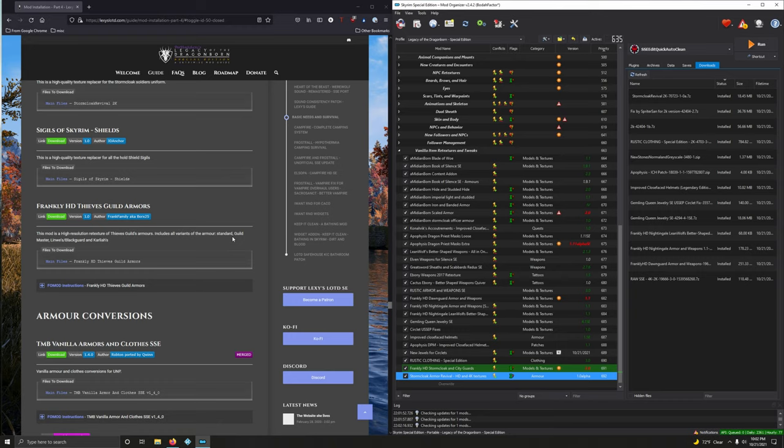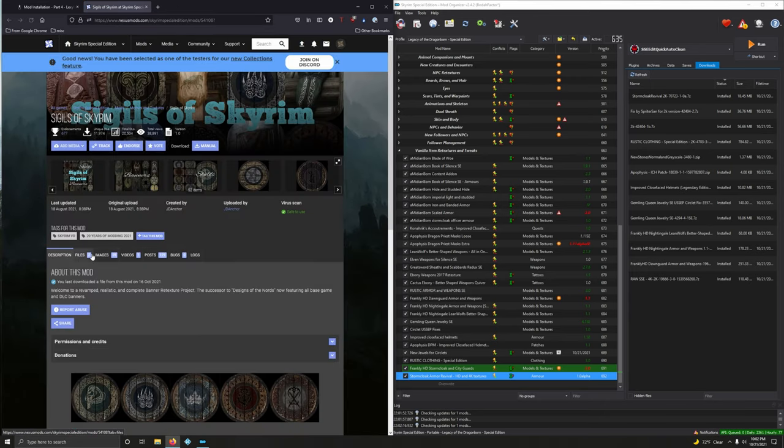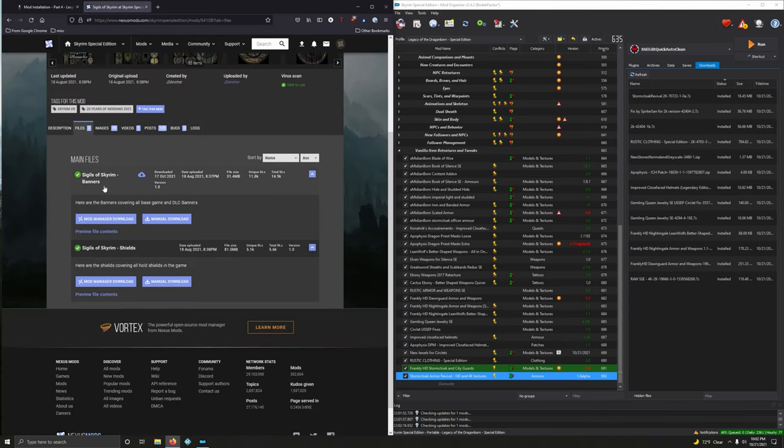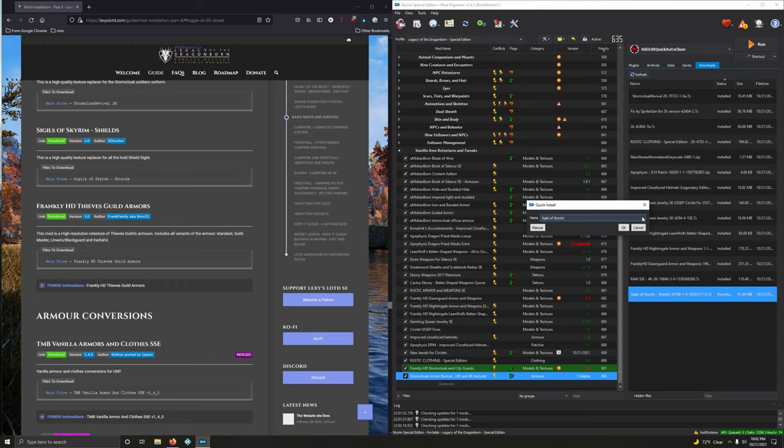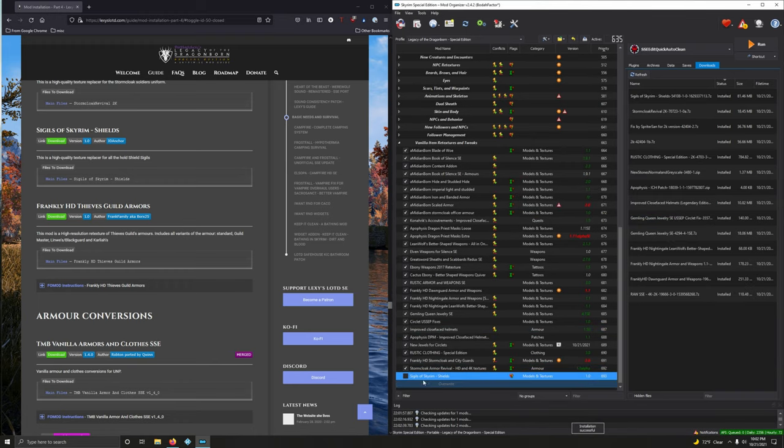Moving on to Sigils of Skyrim Shields — this is a high quality texture replacer for all the hold shield sigils. Main files, shields — not banners, but shields. Let's download files. Now let's install it and make sure it's named properly: Sigils of Skyrim Shields.